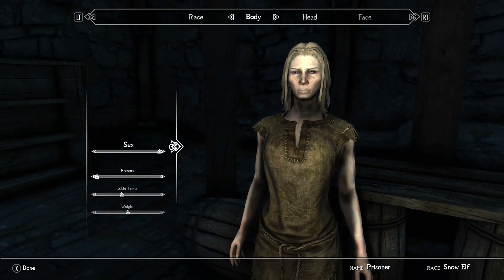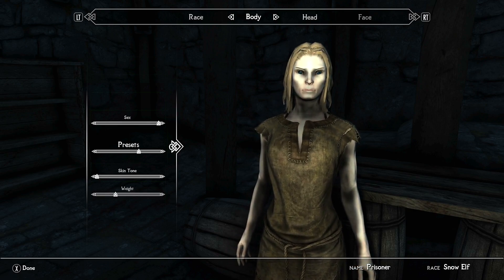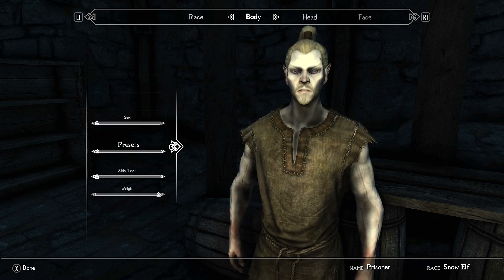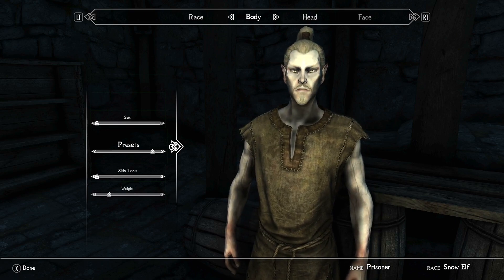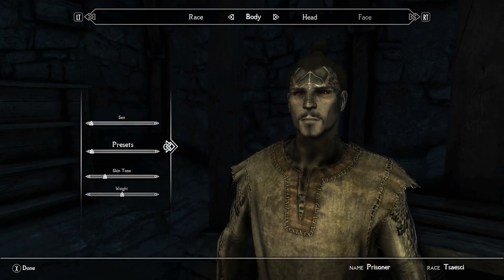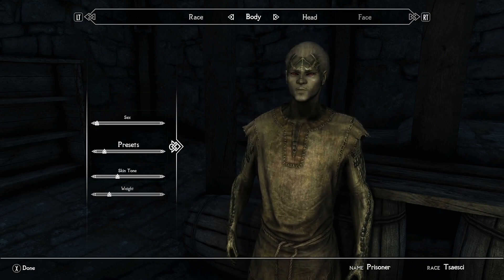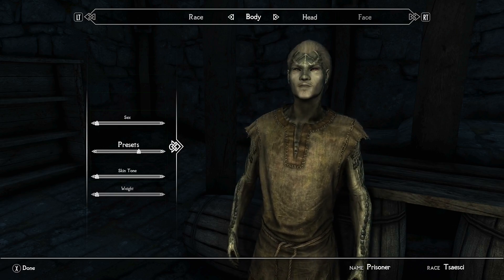I won't go into all of them so definitely do check the link in the description, but as a taster let's talk about the Ayleid. If you happen to pick the Wild Elf, you gain the major skill in Alteration and minor skills in Conjuration, Destruction, Enchanting, Restoration and Speech. When it comes to abilities, we get a new one called Dawn's Ancestor. This is going to give you a 15% chance to absorb Magicka from incoming spells, as well as making your Alteration last 50% longer. This synergises with the secondary ability, Aedra and Daedra. Whilst you're under the effects of a Flesh spell - an Alteration spell - your Conjuration is going to last 50% longer.